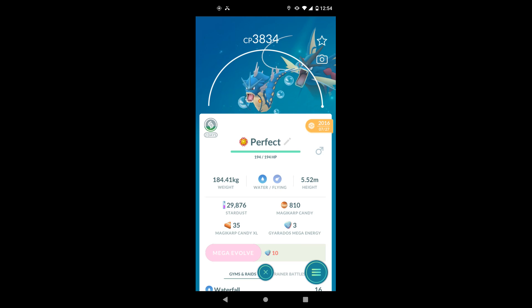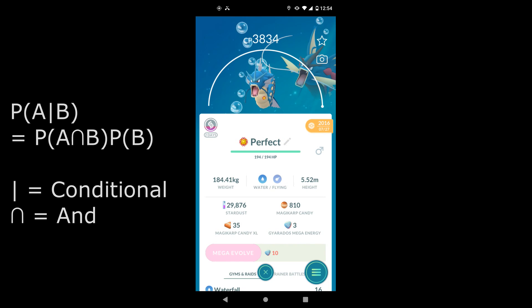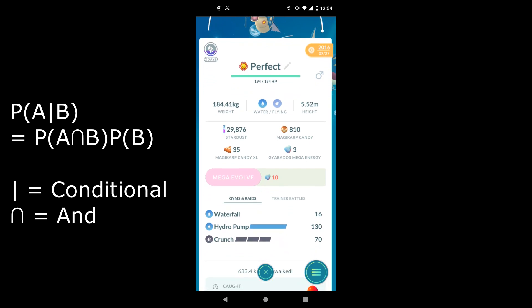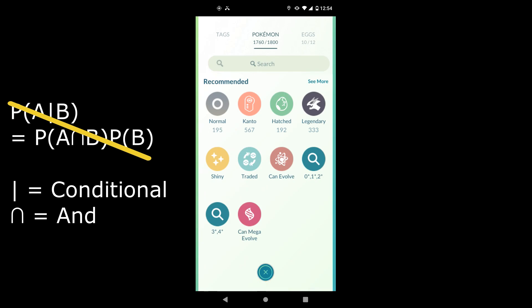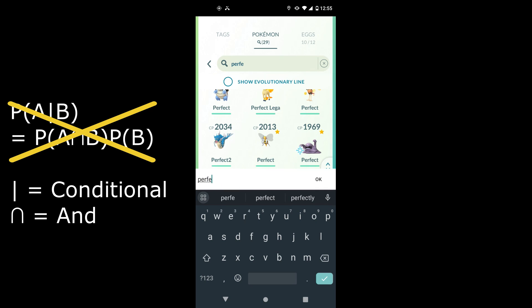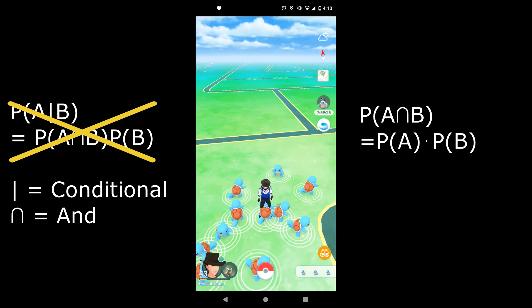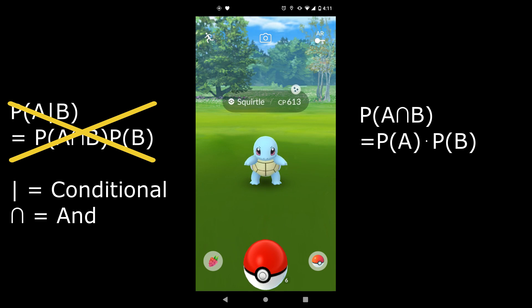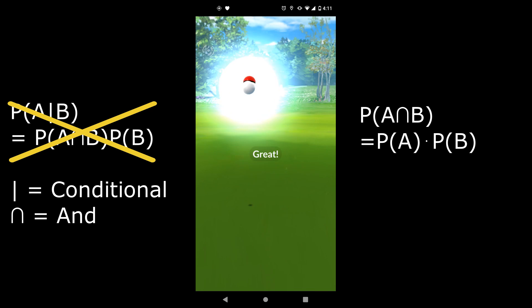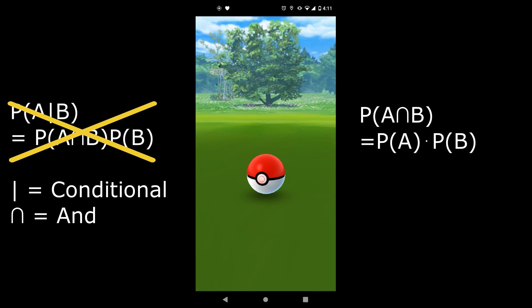The question — and the main purpose of this video — is how do you combine the two? You may be tempted to think that a Shundo is a conditional probability, that is to say, given it is shiny, it has perfect IV. This is not the case. The reason is because the Pokemon being shiny and the Pokemon being perfect IV are independent from one another, similar to how attack, defense, and HP are all independent. Because of this, it is a simple matter of multiplying the probabilities together.